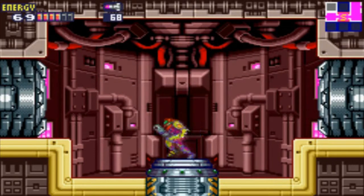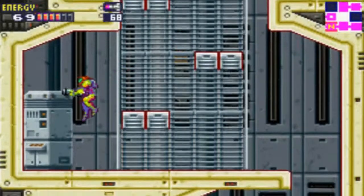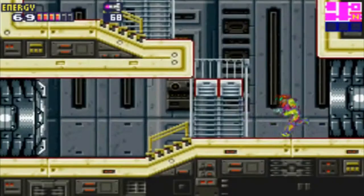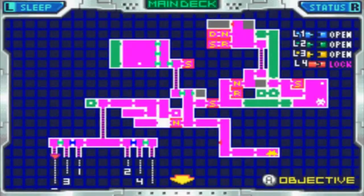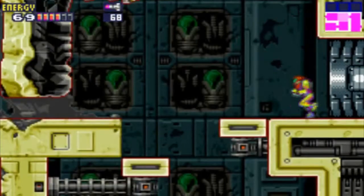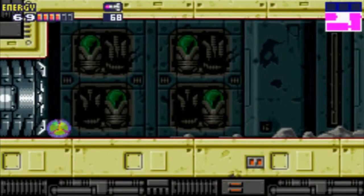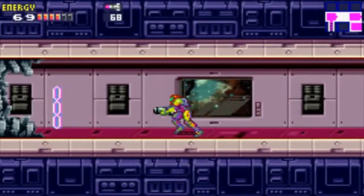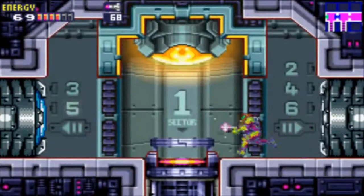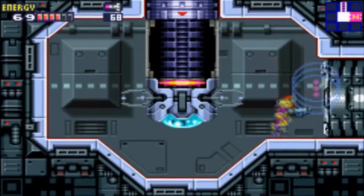Welcome back to another episode of Metroid Fusion. In the last part we went to the habitation deck, and they thought there were survivors but it was actually just a bunch of animals. There are some SA-X that are appearing that resist our current weapons, so we have to go back to Sector 5 to download the power bomb. I think that big thing the missiles weren't taking out - that's what it's talking about. All the data rooms are destroyed so we gotta go back to Sector 5.